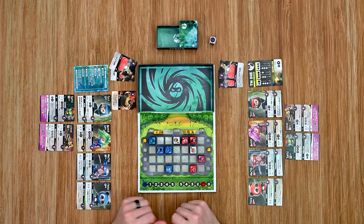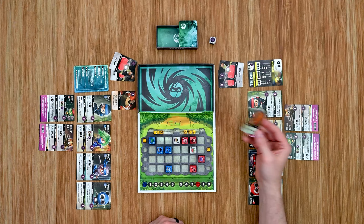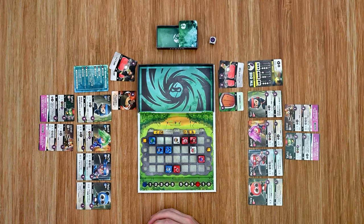If a ninja ever runs out of hit points they are removed from the game and placed back on their player board. Once the five steps of a round are resolved, the round ends and players switch roles — now the red player is the attacker and the blue player is the defender. Let's go through one more full example round.